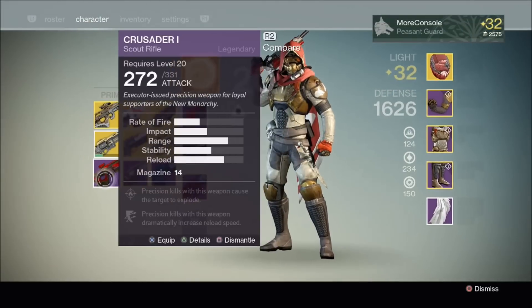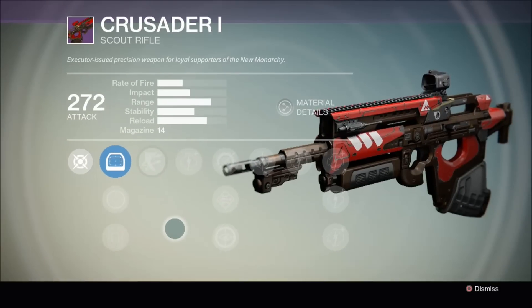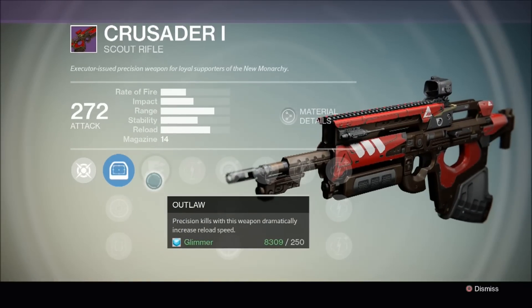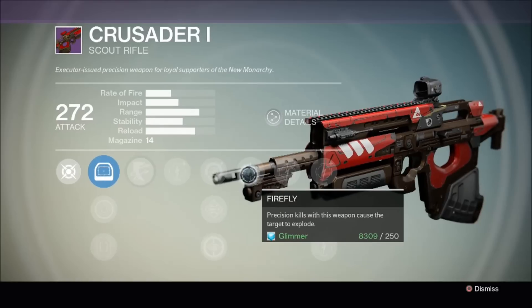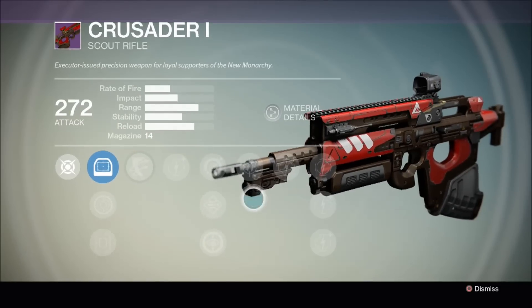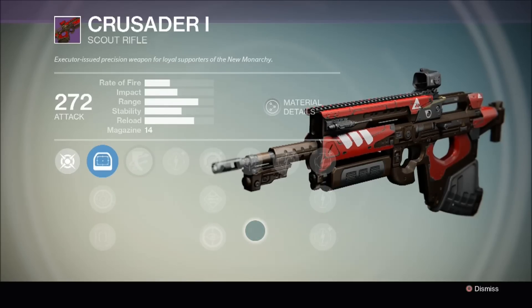So let's now have a look at the Crusader 1 scout rifle. This is a New Monarchy faction scout rifle. It has the Outlaw perk: precision kills with this weapon dramatically increase reload speed. And it has the Firefly perk: precision kills with this weapon cause the target to explode. Now these are two excellent, really sought-after perks in a weapon — it's what the Fatebringer has. So I'm really pleased with that actually.